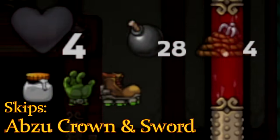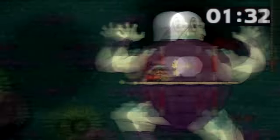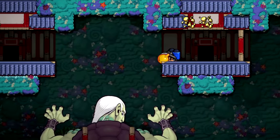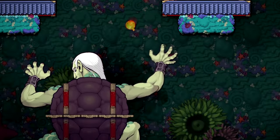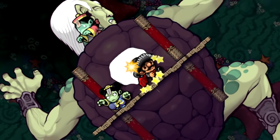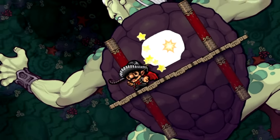If you have bombs to spare, you can skip the crown and sword by using 10 bombs to crack Ugly Turtle's shell and then whipping it a hundred times. A lot harder to do with non-sticky bombs, but it's doable. This is technically a skip, but mostly something you might have to resort to if you messed up and made it here without the sword.